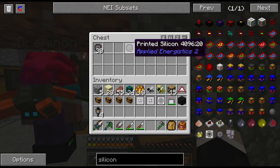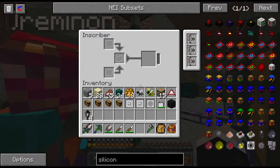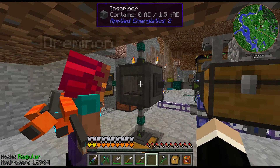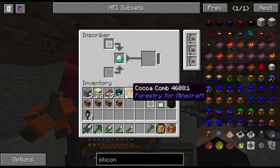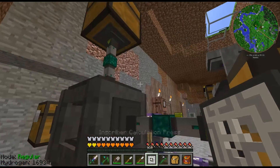For the other halves of your processors: in the logic processor, you put gold in and that gives you the top half. The calculation processor uses pure Certus Quartz. The engineering processor uses diamonds — that's the one we're missing. So to recap: logic uses gold, calculation uses pure Certus Quartz, and engineering uses diamonds.